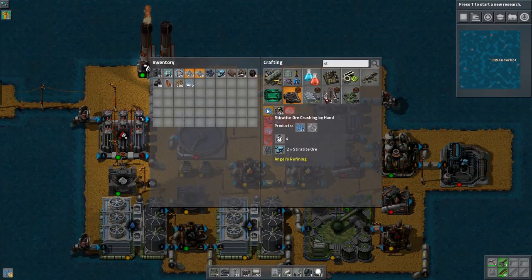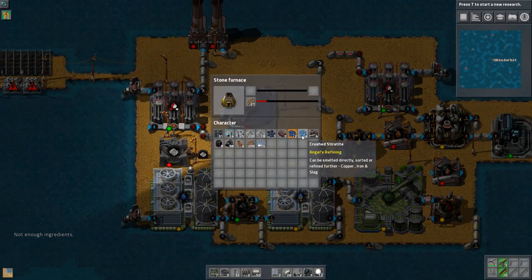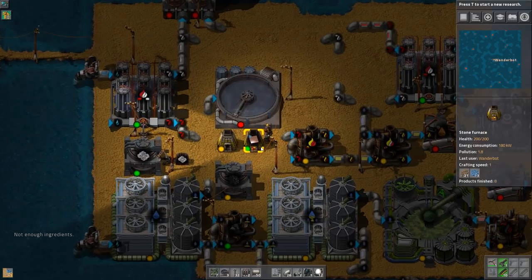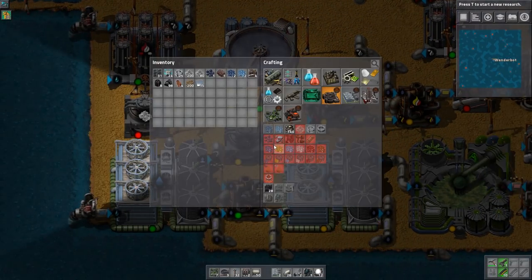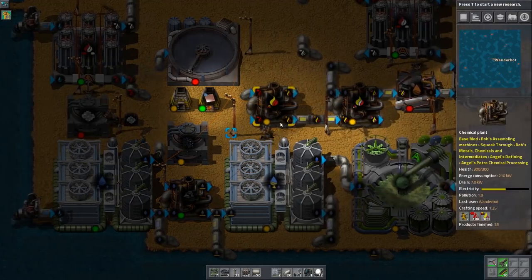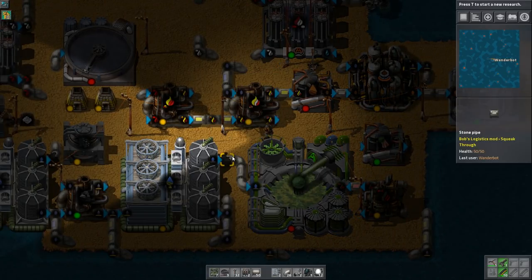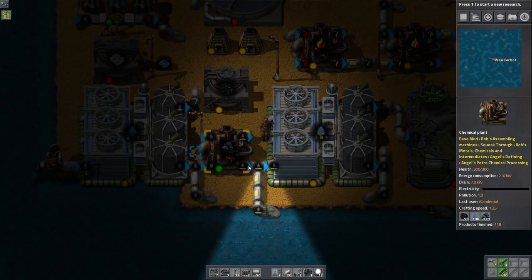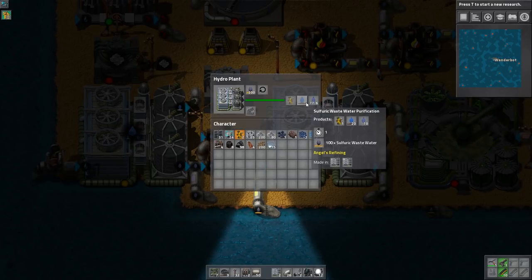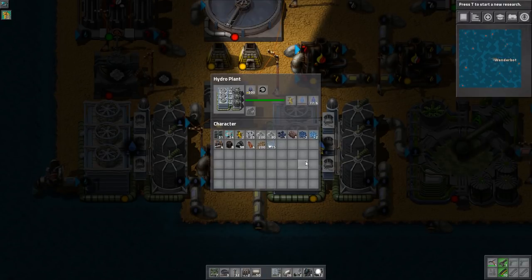If I can figure out where it is - stearotite ore, crushing by hand - hopefully that will give me some copper plates. And then maybe I can make some regular inserters. I'm not inserting the sulfur - that's the problem. I'm trying to bypass the need for burner-inserter arms, because my wood supply is decidedly low. So we are having trouble... We're fine on sulfuric waste. Purified water - yeah, we're capped out on purified water. Can't put out anymore.